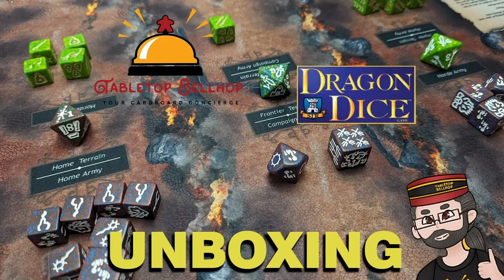This starter set features two armies — Firewalkers and Treefolk — each of which has 30 health-worth of units, two Terrain Dice, and two dragons each. The Firewalkers are one of the classic Dragon Dice armies from TSR's era, but the Treefolk are totally new with the SFR version of the game. You can get a look at all of these dice, plus the fold-out battlefield play mats and the simplified rules, by checking out our Dragon Dice two-player starter set unboxing video over on YouTube.